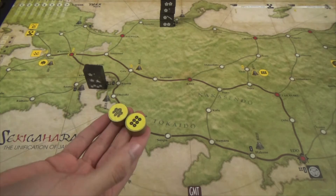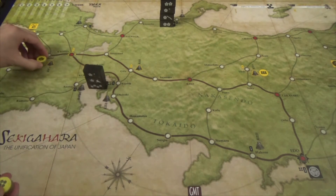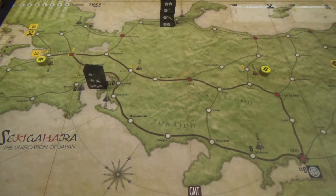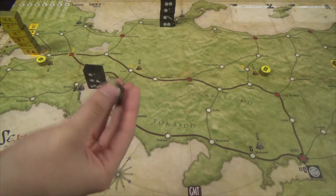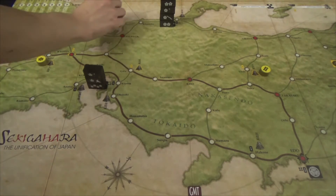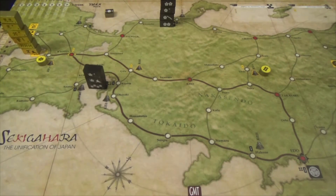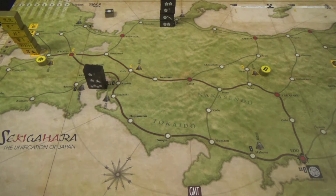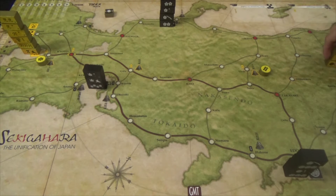The gold player also has discs representing specific people, placed at specific locations on the map. There is one double-sided turn marker set to the side, not owned by either player. The smallest square cubes can be set aside for later use.